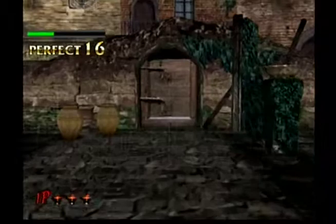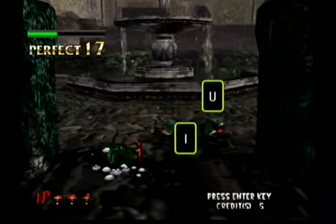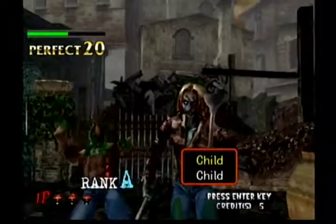Game Grumps played this one too, didn't they? They add numbers in earlier. If they have an O, it'll have a slash through it to indicate that it's actually a zero. Blood stains.